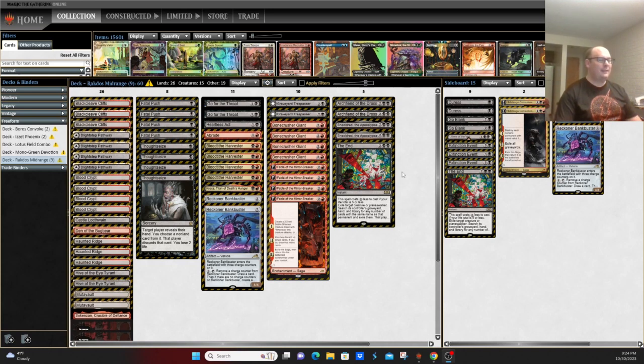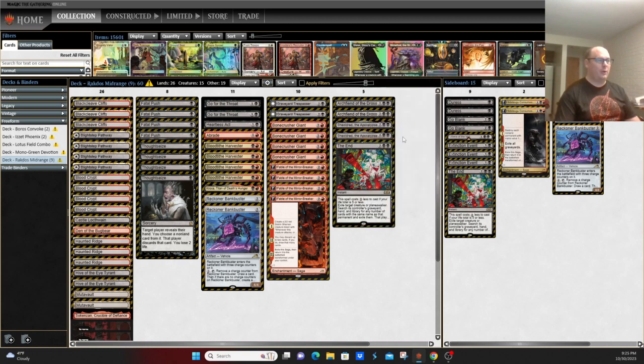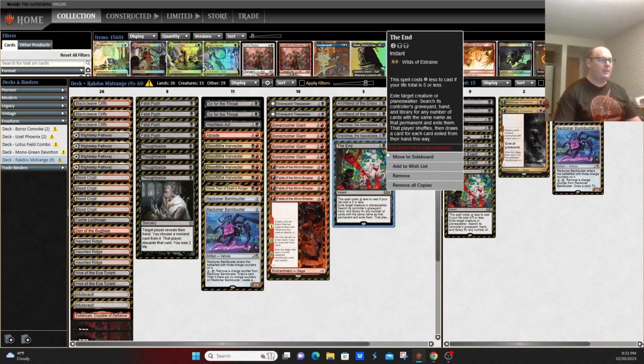The new cards the deck has seen a little bit of is The End, which is kind of a pseudo-extraction effect that exiles a target artifact, target planeswalker, or creature, and then removes all those copies from your opponent's deck. You can hit your opponent's Teferi Hero of Dominaria, opposing Shieldreds, Cavalier of Thorns, Karn the Great Creator, and just remove them all at one shot. At four mana, removing your opponent's most annoying threat is pretty solid overall.